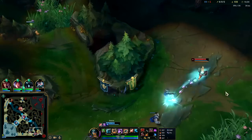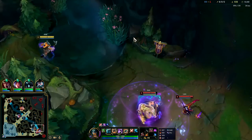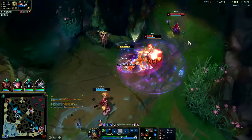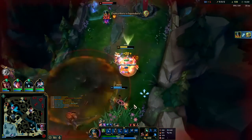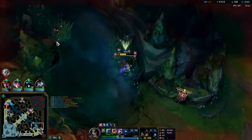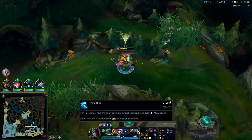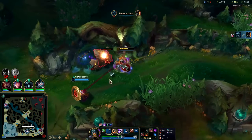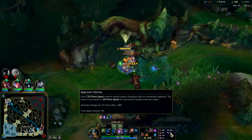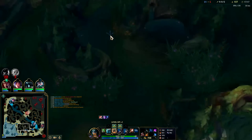Our Ghost is up, so is our R — should be able to close in on these guys. Got it — even with the Lulu ignite and Zeri speed it wasn't enough. Because we're on Ghost and R — Olaf's R isn't much of a speed-up on its own, it only lasts one second but it's 45 movement speed. We're on the 38 from Ghost. If we land the axe we get 15 bonus movement speed from Approach Velocity — and that is it. They FF'd. GGs, well played.